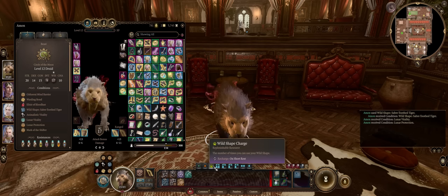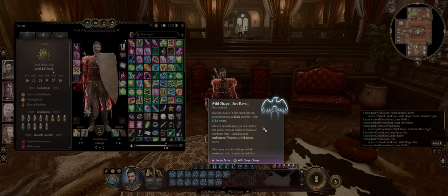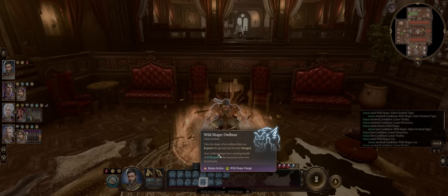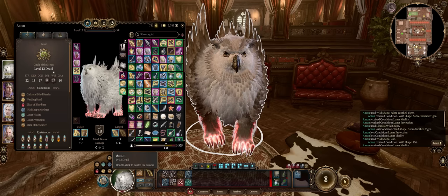Wild Shapes also cost a Wild Shape charge. You start with 2 of them and they are fully restored upon a short rest. All of the forms also have a base amount of hit points that is usually further enhanced with Druid class levels, although it doesn't work for some of them, like the Raven or the Cat. Meanwhile, for others like the Owlbear you'll also get bonus hit points based on your Druid class levels. So despite the Owlbear base being 65, by virtue of being a maxed out Druid, we have way more.